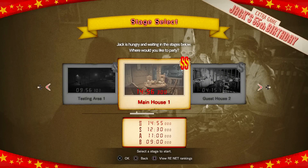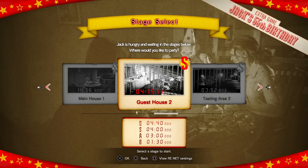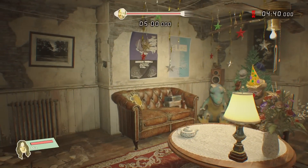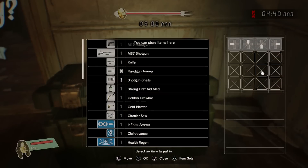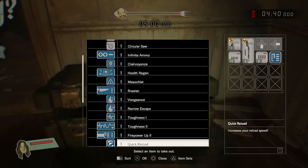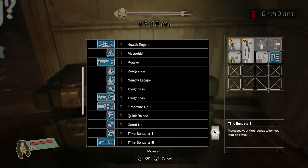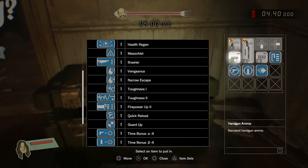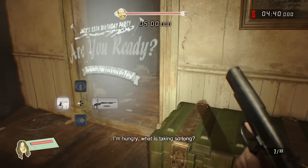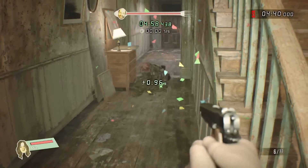Essentially we're going to repeat the same three levels, but we'll be able to enter new areas and there are going to be a lot more enemies as well. Let's start with Guest House number 2. During this stage we are going to get some upgrades so we can dispose of enemies quickly. The path for this stage isn't too bad, but just make sure you kill the first two molded quickly. Otherwise you might not be able to get the 4 minutes 40 seconds required to get the SS rank.